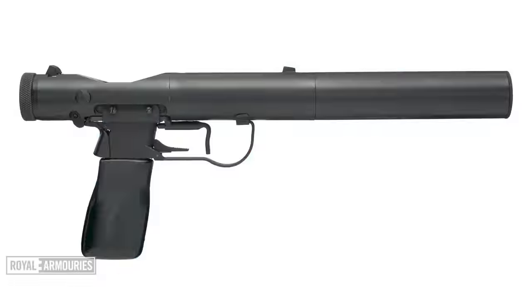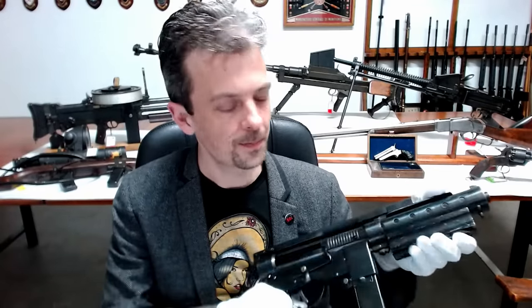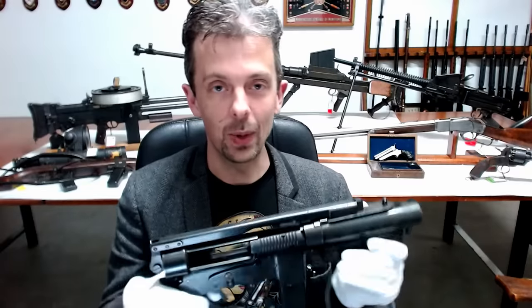The Welgun. Those of you who didn't already know might have guessed the 'Wel' part of the name is from the same origin as the Welrod. 'Wel' refers to Welwyn Garden City, where Station 9 of the Special Operations Executive was based — one of the stations that came up with all sorts of interesting bits of kit for James Bond types. And so this is the Welgun, 'gun' in this case meaning submachine gun.